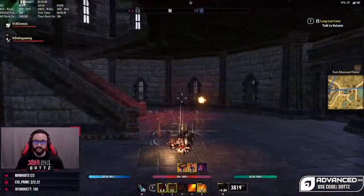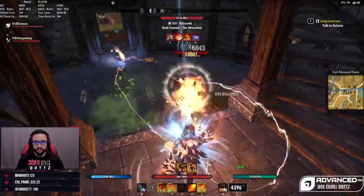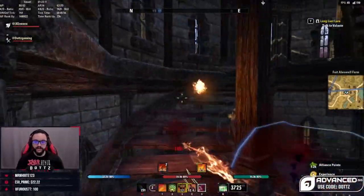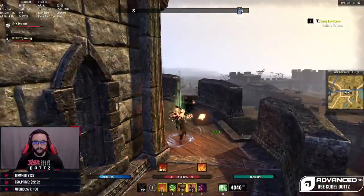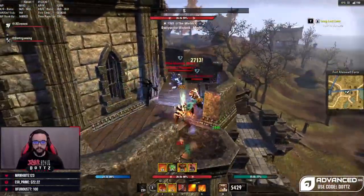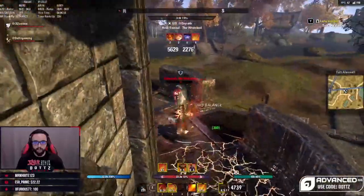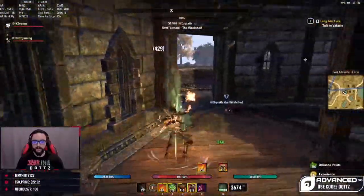Moving into when to block: blocking is best if you need to cast multiple times but want to slow incoming damage. For example, in my Mag Decay clips you've seen how often I sit there holding block and pressing Coagulating Blood, because I simply need to cast a ton and still mitigate incoming damage. If I dodge rolled I'd only get one Coag off and wouldn't get enough healing — blocking is good when you need to cast frequently while mitigating damage.